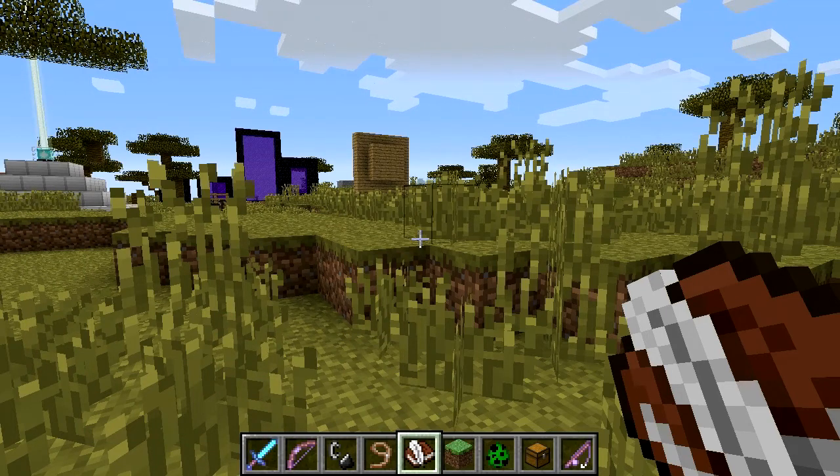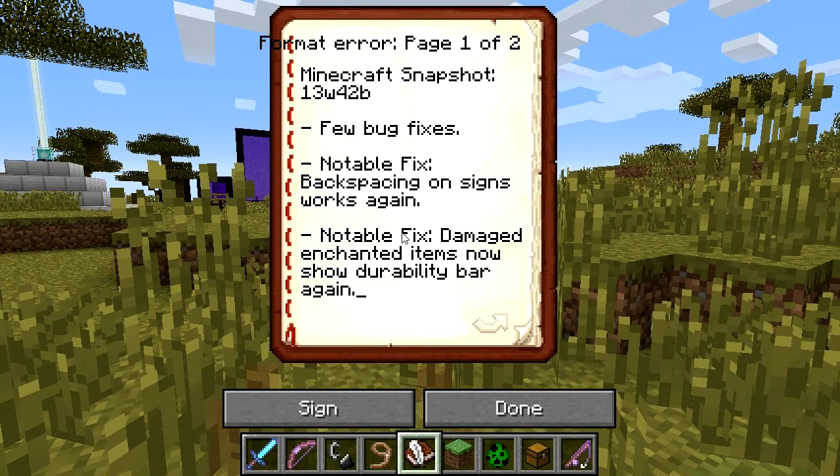On the whole, the snapshot is still pretty unstable so I would avoid it for the time being, but we are going to go through the notable bug fixes from this snapshot. There's a format error — not sure what that's all about — but 42b is just a bunch of bug fixes.